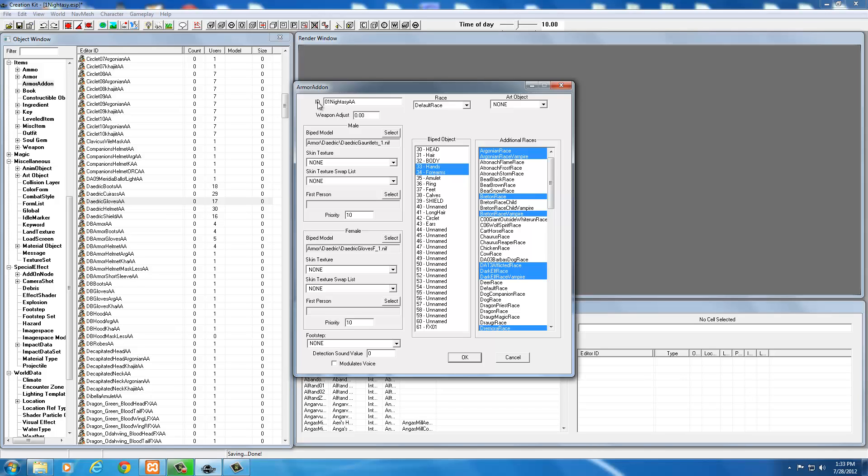Name it 'nidacy' - that's my login name - so it's '01 nidacy gloves'. It should be '01 [your nexus name] gloves' with 'aa' to identify it. For the biped model, go ahead and set this up. You can see it's F1 for daedric gloves. There's nothing in first person yet - we're going to set that ourselves.